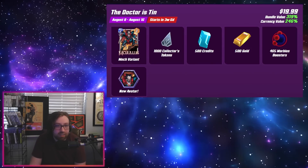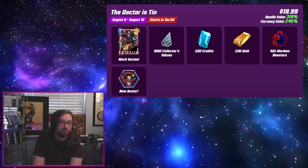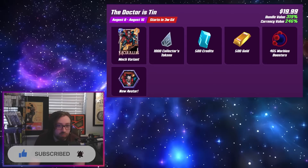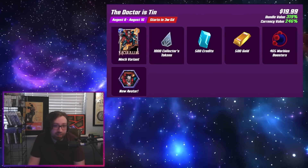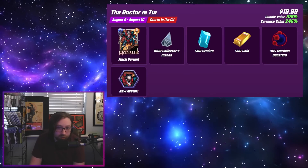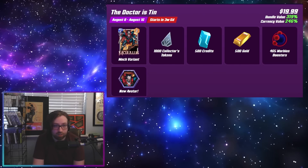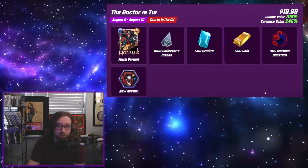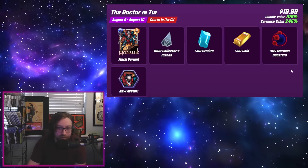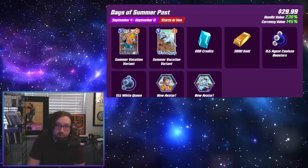There was a change made where the Morbius bundle that looked like super crazy value for five dollars is now twenty dollars. This did look a little bit too good to be true — turns out it was. So it's always important to remember these things can change from their datamined information. This is the only bundle that actually changed from the ones we looked at last time, covering bundles in July and August. Still get some decent resources, but I'm not sure I'm going to be getting this one anymore as it's a lot steeper than it looked initially.